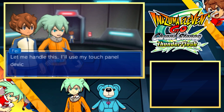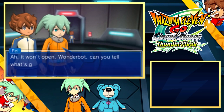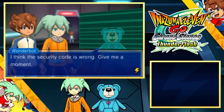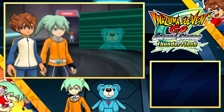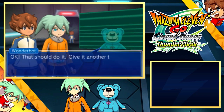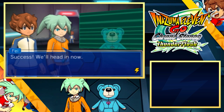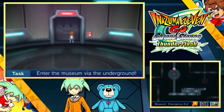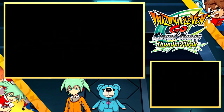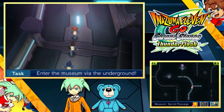The door's locked. Let me handle this. I'll use my touch panel device. It won't open. Wonderbot, can you tell me what's going on? I think the security code is wrong. Give me a moment. Okay, that should do it. Give it another try. Success. We'll head in now. Not too difficult — just give your old teddy bear a buzz. Inatter is going to be going off all the way through this infiltration — we'll check it all at the end.